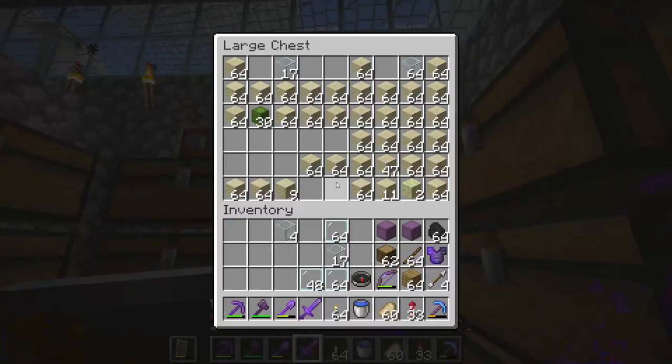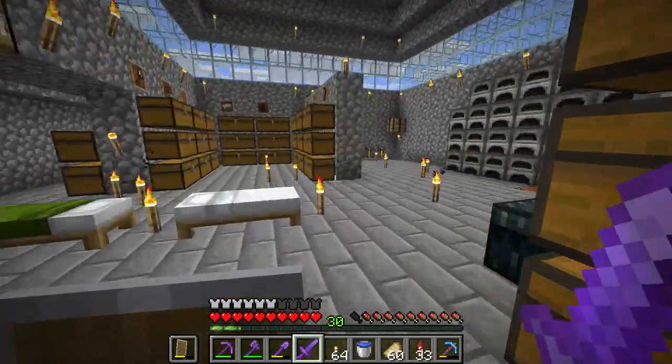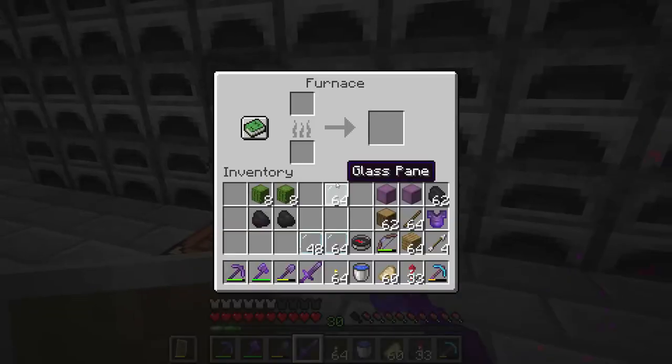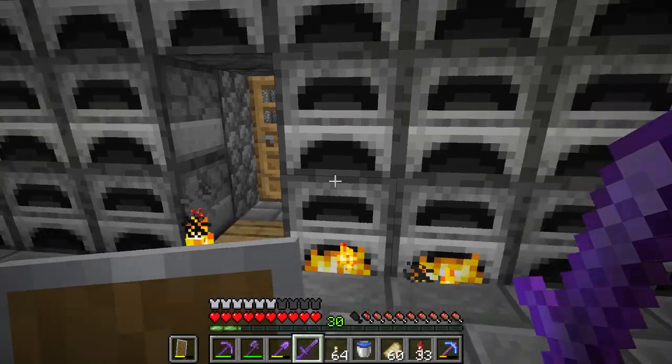Then you are going to need some dyes. I will make green dye out of cactus. To make green dye out of cactus, you put it with coal in the furnace and it will become green dye.